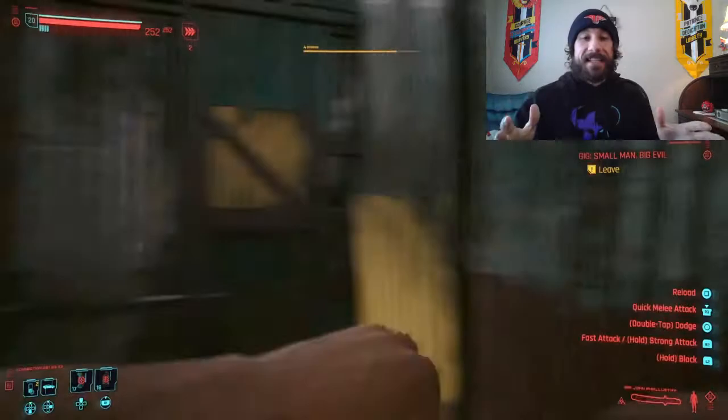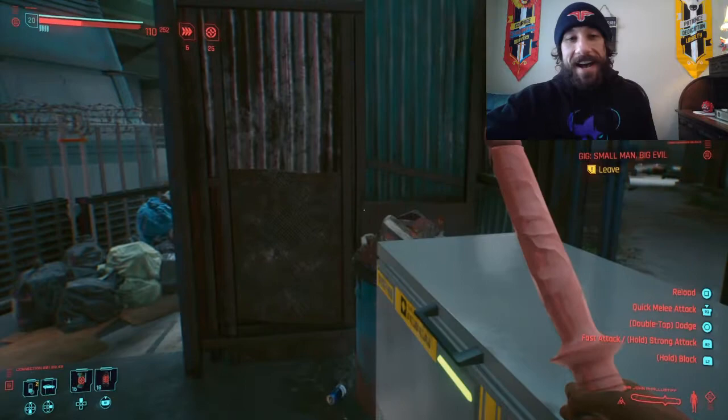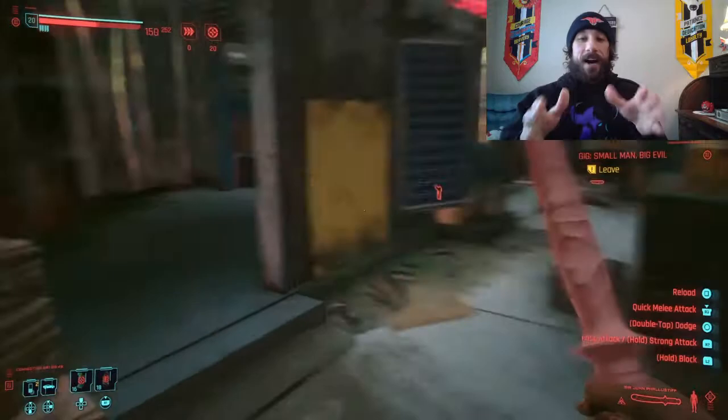So I recommend romancing Meredith Stout. You get that nice cutscene — I didn't show the cutscene, my channel is mostly PG. After showing this it may have to be rated R, but I think it's worth it. Go romance Meredith Stout and unlock Sir John Failstiff. Again, I'm glad y'all hung out with me. Thank you for sticking around till the end. Give the video a thumbs up, hit that sub button. Until next time, y'all — peace.